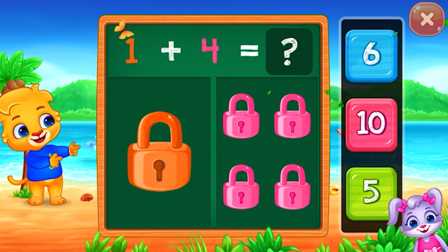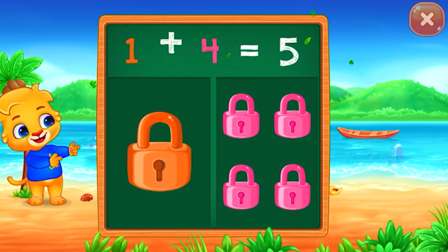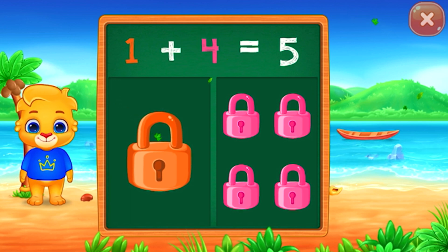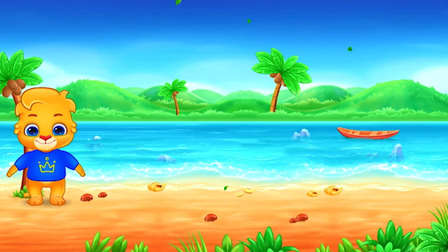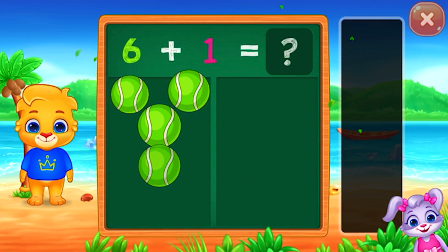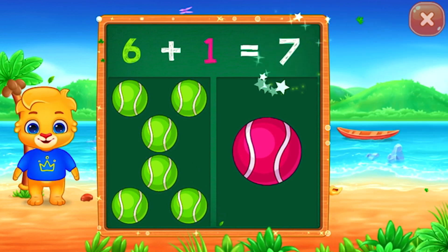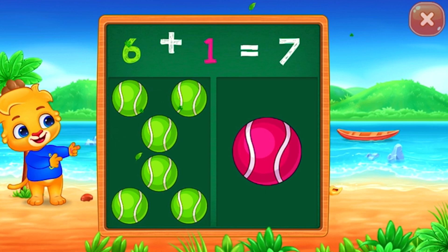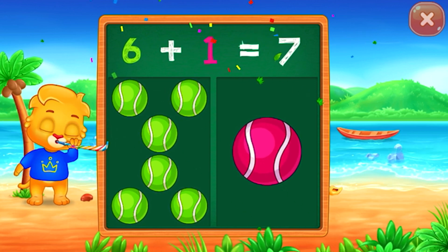Blocks. Five. Woohoo! One plus four equals five. Balls. Seven. Woohoo! Six plus one equals seven.